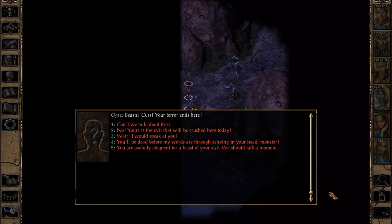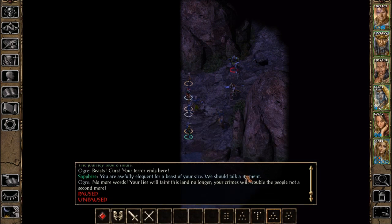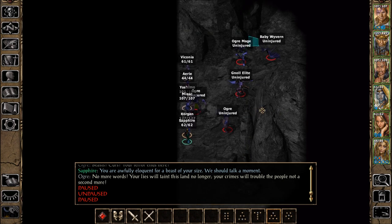Hello? Beasts! Curse! Your terror ends here! Can we talk about this? Yours is the evil that would be crushed. Hold on a second. I like how that says 'I would speak at you' — and not 'to' you. You are awfully eloquent for a beast of your size. We should talk a moment. No more words. Your lives will taint this land no longer. Your crimes will trouble the people. Not a second more. Now they get to start. Okay, so we have ogre, ogre, gnoll elite, ogre mage, baby wyvern.